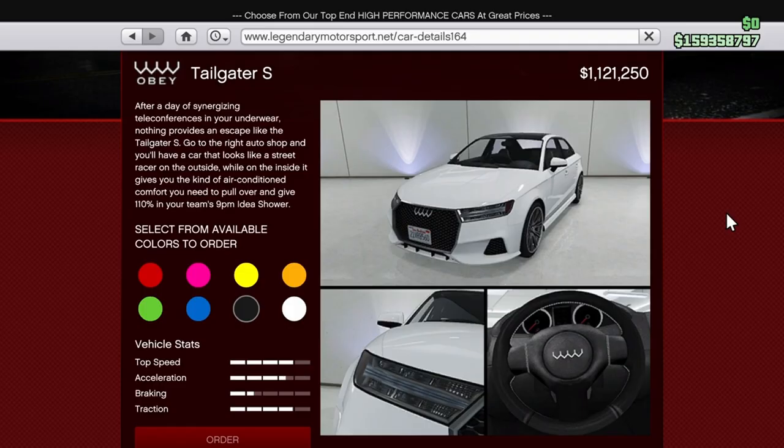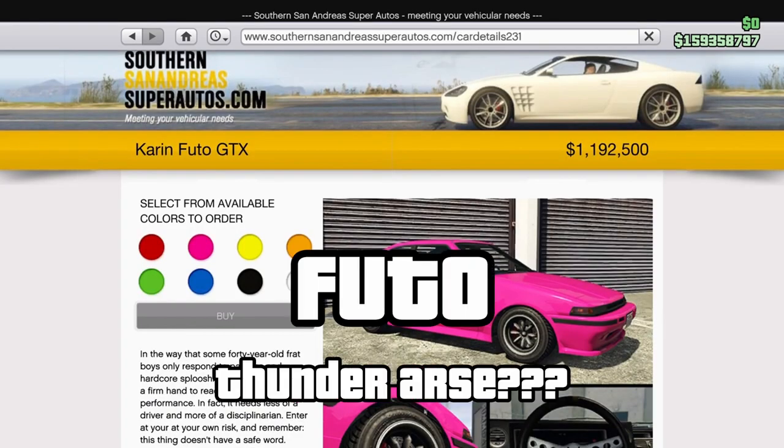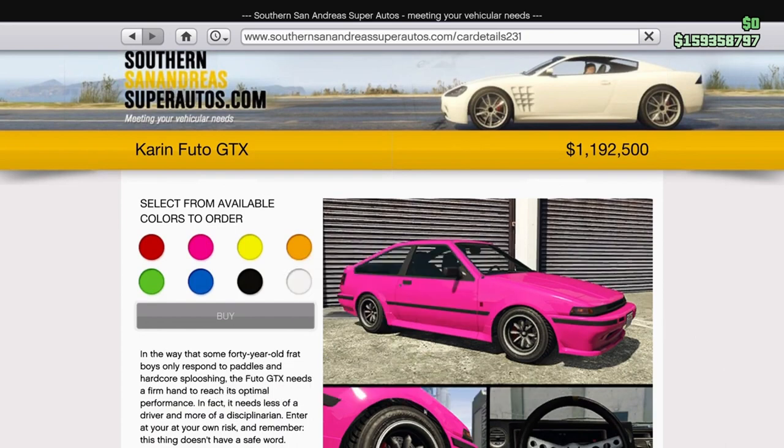On to the Tailgater — and yes, we all know why the brand based on Audi has a Tailgater in its line-up. The Futo is based on the Toyota Sprinter Terreno, with Terreno meaning thunder, but Futo does actually mean anus in Somali, so go figure.